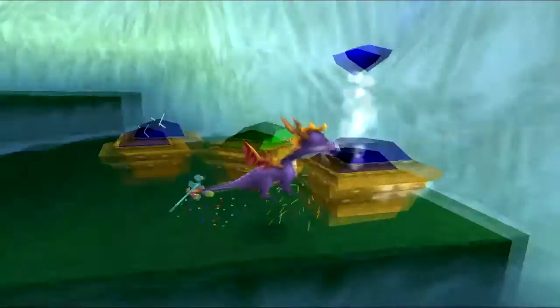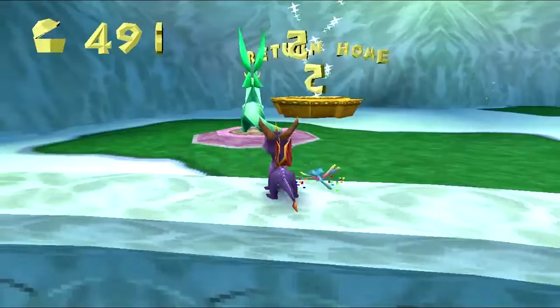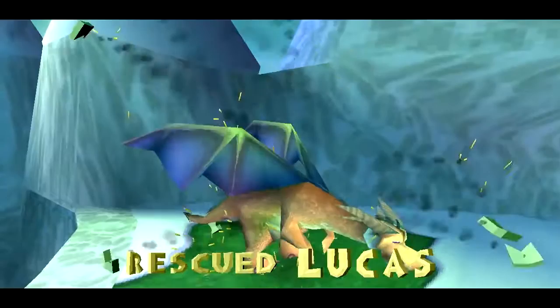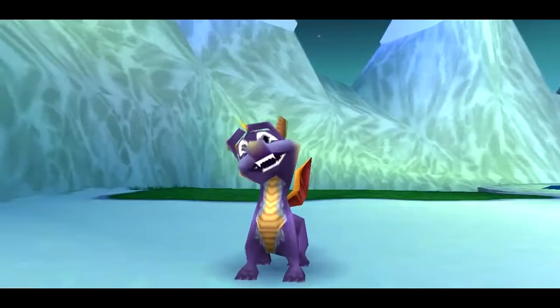What the fuck — bitch keeping me from my gems. Oh yeah, what about the Artisan's flight? Well here it is: 'Listen carefully Spyro, there's a secret area in the Artisan home — it is at the waterfall, try jumping on the stones there.' Artisan home waterfall — sounds good.